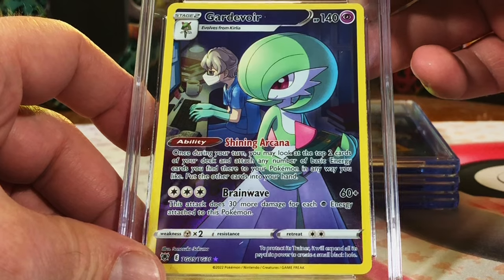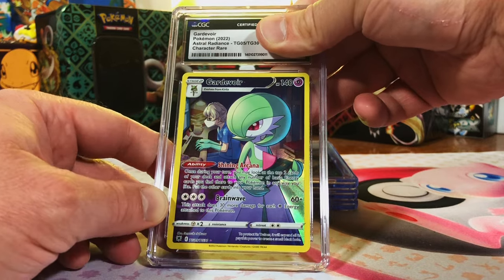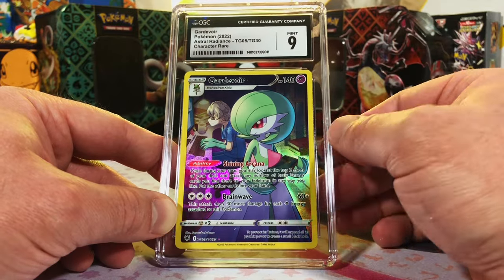Guard of Wire Character Rare, Astral Radiance. Awesome card — I'm gonna go with a 9 or 9.5. Mint 9 — sweet, we'll take it. A lot of 9s and 10s still. 3 left.